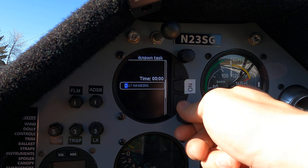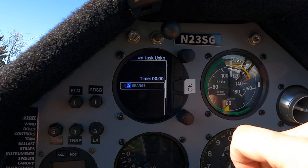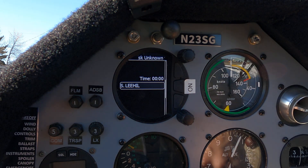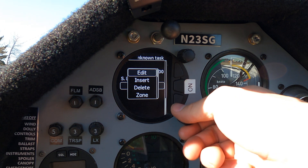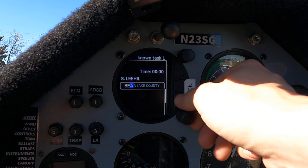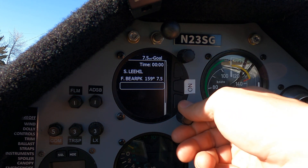Scroll through to select the first letter — in this case Lee Hill, so type an L. The bottom button advances to the next character, type an E, then another E, and Lee Hill is the first result, so that's our start. Select the next one — this time we're going for Bear Peak. Type B-E-A-R, hit enter, and select Bear Peak.